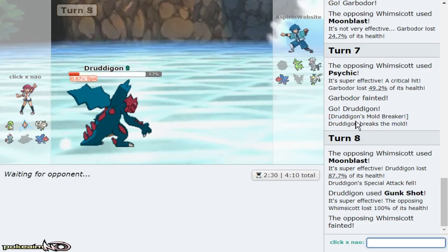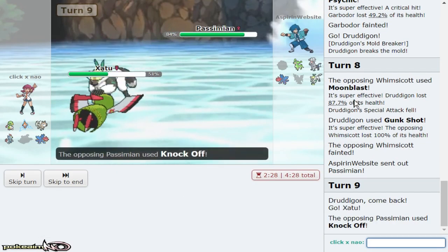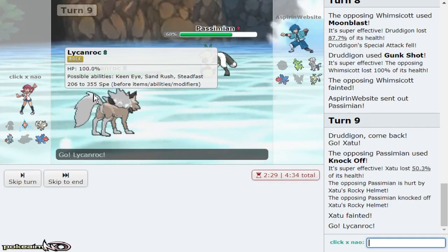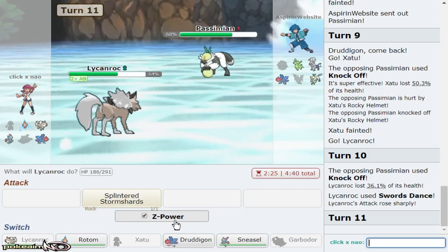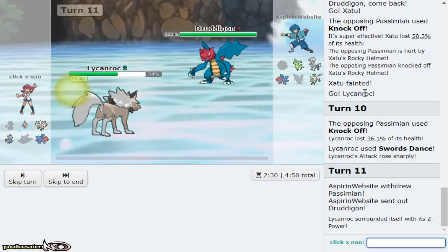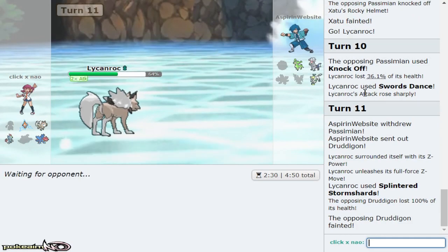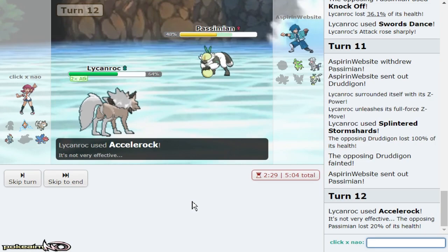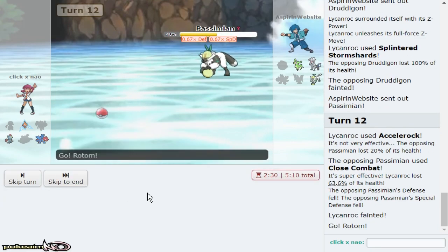That makes Sneasel's job a little bit easier. Rotom also looking a little bit better as well. I want some chip damage on him — whether he goes U-turn or Knock Off. That way I can go out to Lycanroc and SD up. We take the Knock Off and get a kill with my Z-move Splintered Storm Shards. He gives me Dragonair — I'm trying to make it so I can volt switch through him or even shadow ball. I go for Accelerock because that should put him in range of Shadow Ball from Rotom, so I don't mind him going for Close Combat.